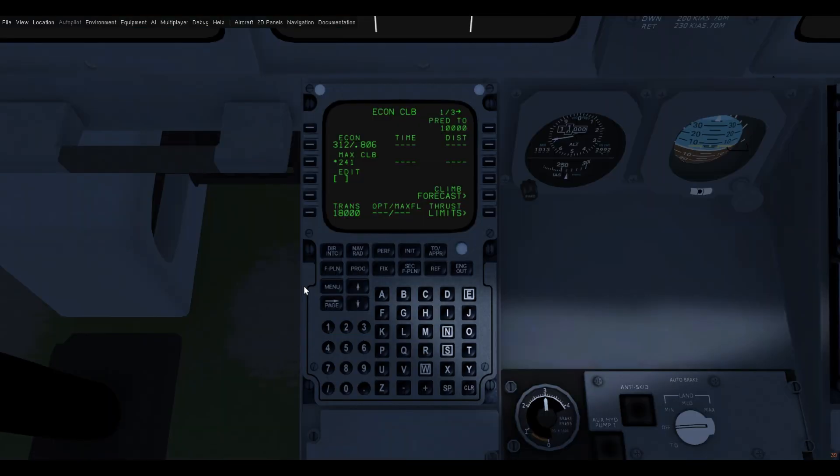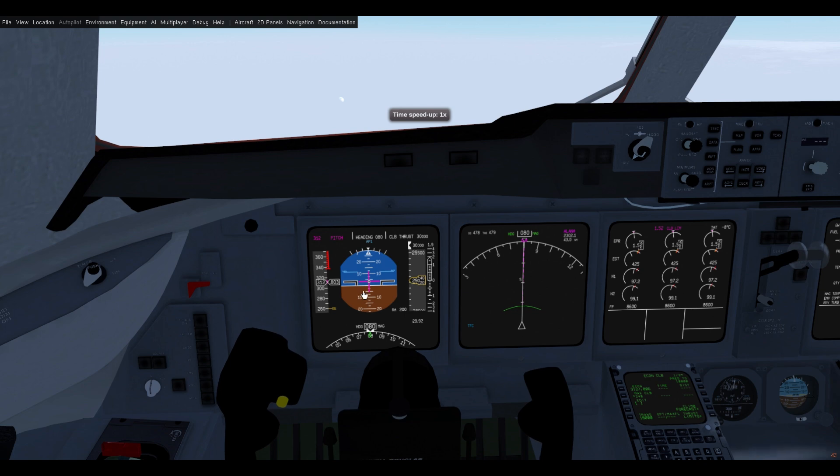Since we now have a much higher cruise altitude you can see that our Mach number has been increased to a more suitable value for that flight level. As we climb you'll see that it will automatically switch to Mach when appropriate based on the climb Mach. As you can see it switched to 0.806 and we're now climbing at the appropriate Mach number until we reach our cruise altitude.